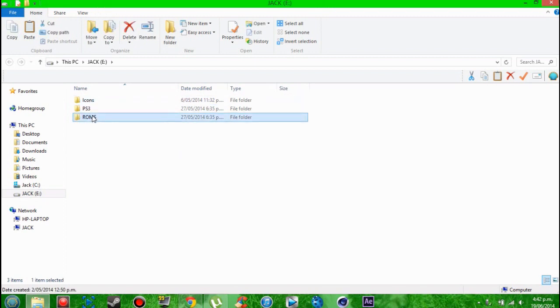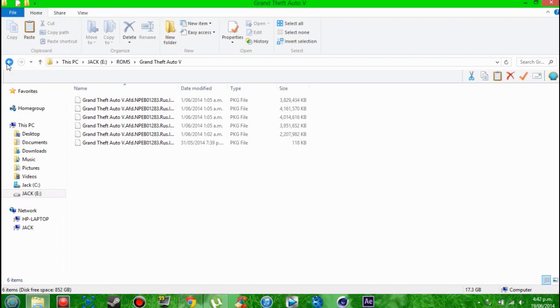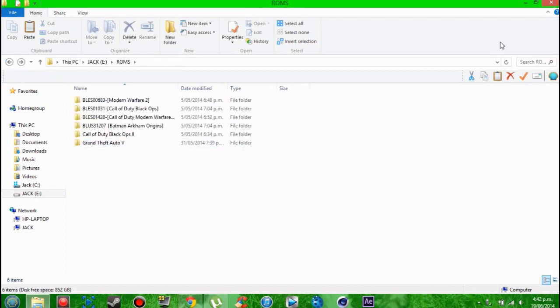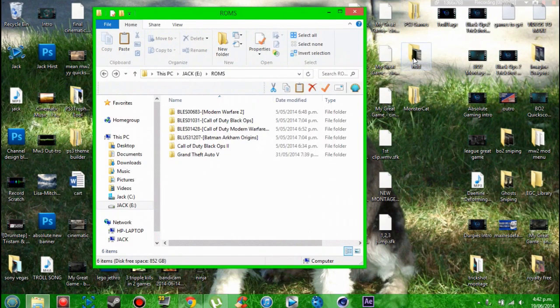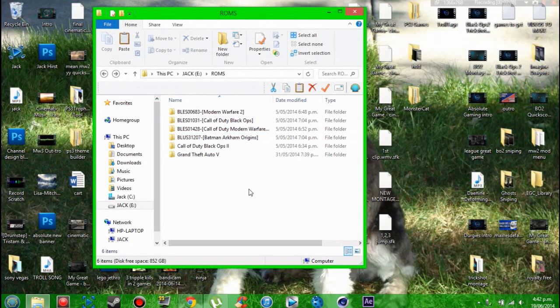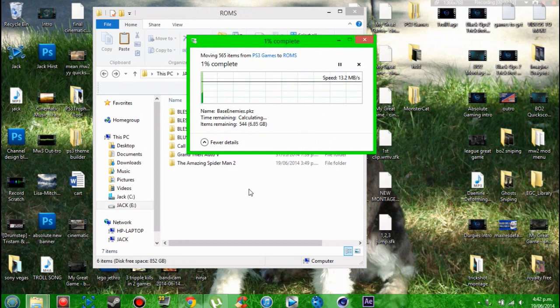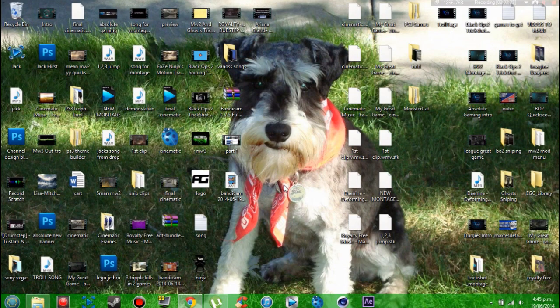In this external hard drive you want to create a new folder called ROMS — all capitals. As you can see, I've already got some games in here and I've already got the package files here which I've already installed. You just want to open your folder, then either copy or cut the game files — I'm just going to cut them because it's slightly faster — and put them into the ROMS folder.